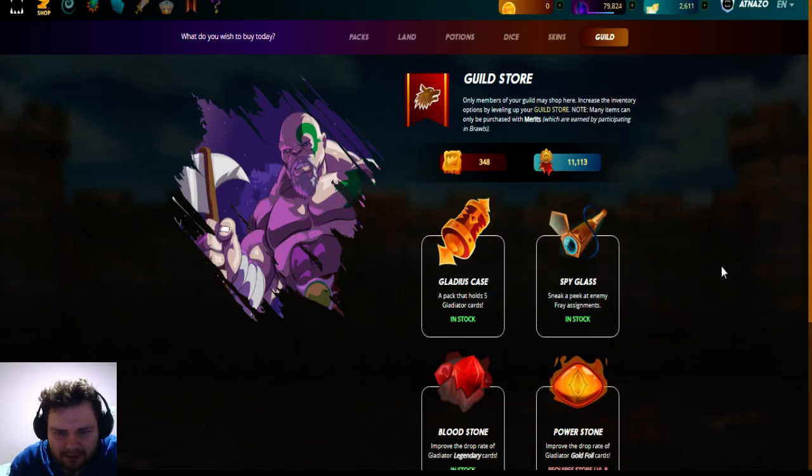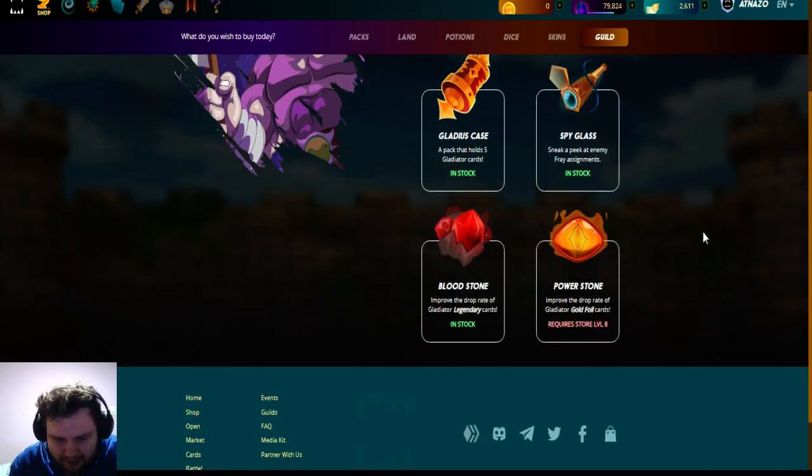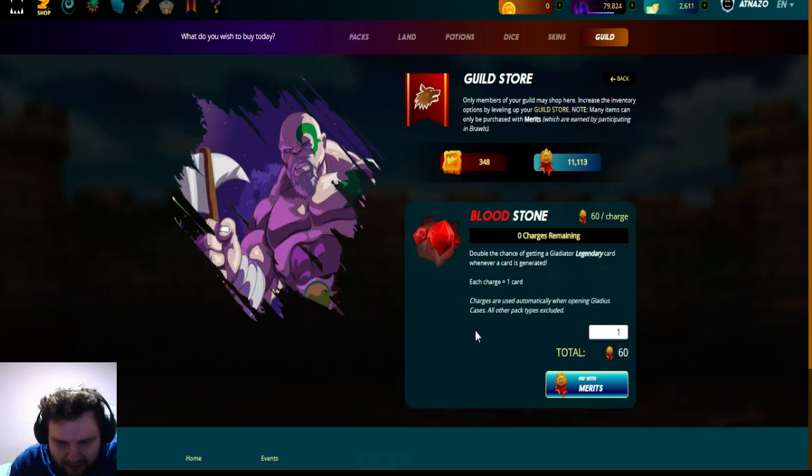Welcome guys, we are now in the guild store and we just upgraded the level of the guild store to level 6. As you can see, we can buy the blood stones which improve the drop rate of the gladiator legendary cards. It costs 60 merits per one card — it doubles the chance of getting a gladiator legendary card. Whatever card is generated, it charges one card. Charges are used automatically when opening gladius cases; all other pack types are excluded.